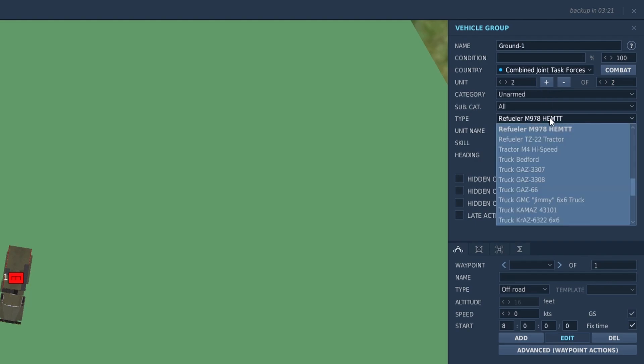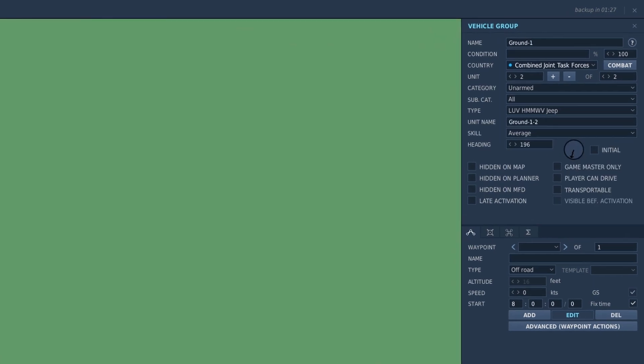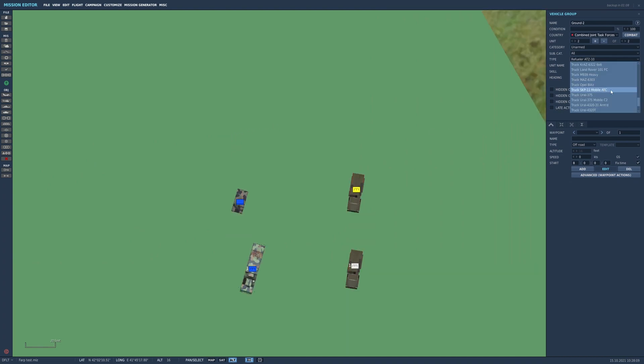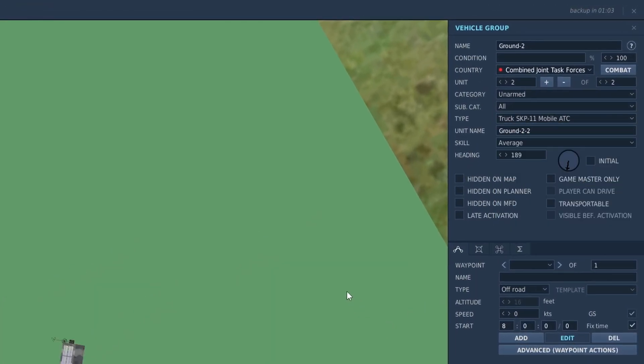Next, we want some ATC. For blue, find the LUV HMMWV Jeep — that will give us ATC for a blue-side FARP. For red, scroll down and the SKP-11 mobile ATC will work just fine.